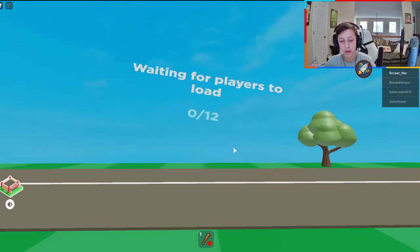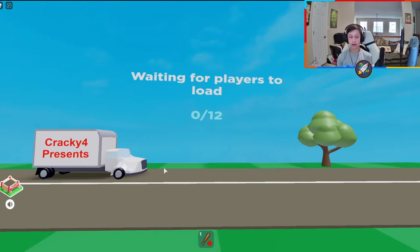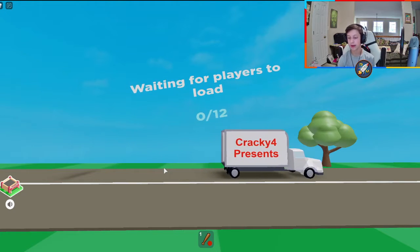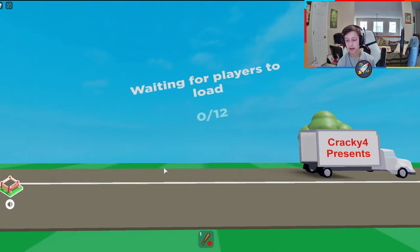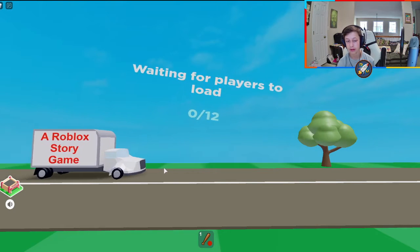Once you load in, you're going to load into this house after the players are all loaded in. Then Faye will be there and she'll say, hey, I need help spray painting. After you do that, you should be able to get the quest. I'll show you how to do that here in a second once this loads.